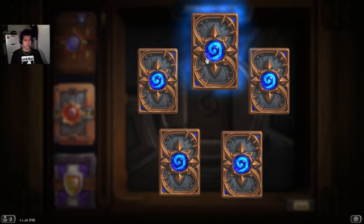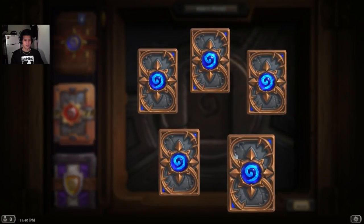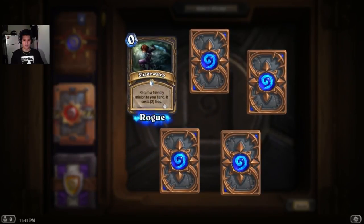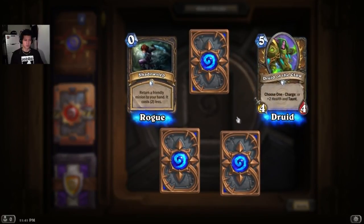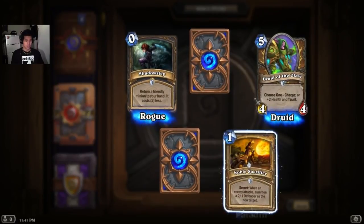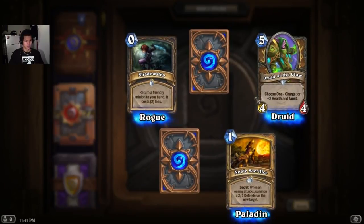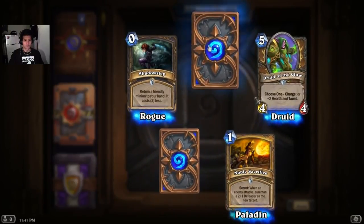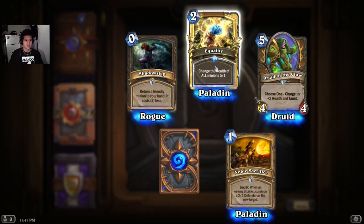Looks like a normal. We have a blue one here. Let's pick the just random ones. Shadow Step. Next up we have one more. And we have the final normal card. It's a paladin card called Noble Sacrifice. Okay, we have two blue here. Let's start with a rare one.